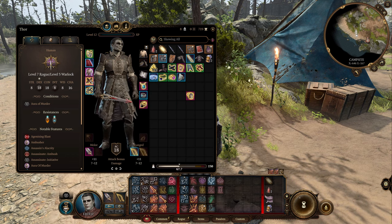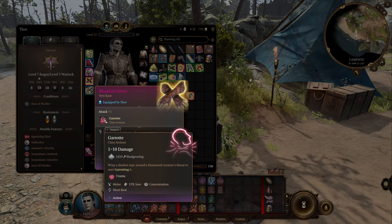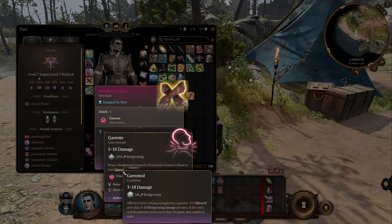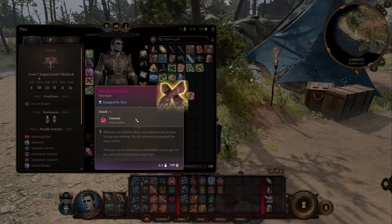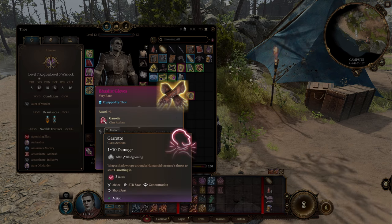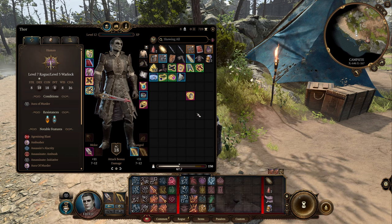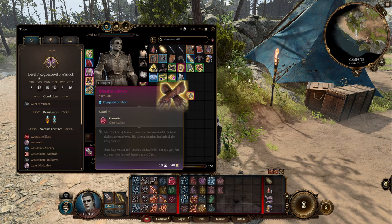Also in Act 3, from the same vendor you grab the armor from, you can get the Bhaalist Gloves. This gives us attack plus 1 — a plus 1 to damage and attack rolls. It also gives us the unique feature Garrote, which allows us to wrap a shadow rope around a humanoid's throat. The garroted enemy is silenced and takes 3 to 18 bludgeoning damage per turn; if the entity and the garrote move more than 5 meters apart, the condition ends. This also slows enemies and prevents them from getting away quickly. If you're not into this, Gloves of Dexterity are another option, but I felt the Garrote was on theme.